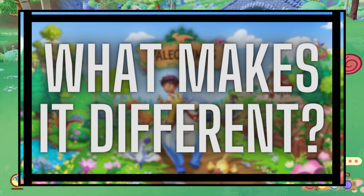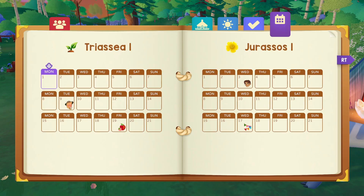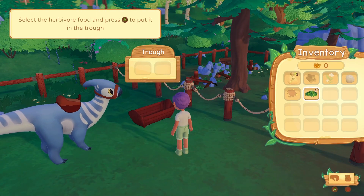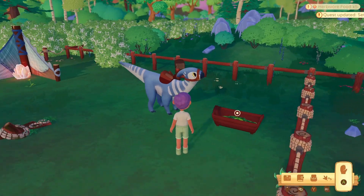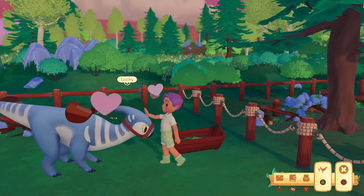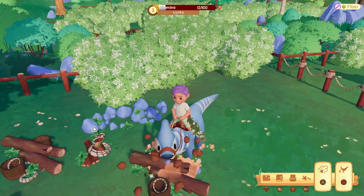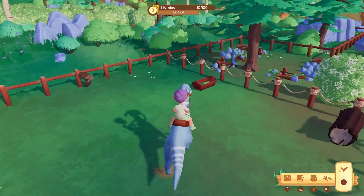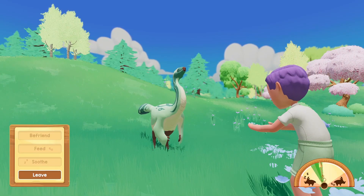So now let's talk about what sets this farm sim apart from others. There's a new farm sim that drops every single month — what makes Paleo Pines different? Besides the very obvious inclusion of dinosaurs as a replacement for the standard goats, chickens, and cows motif, the dinos of Paleo Pines can actually help out with aspects of your farm. They're not just there to generate revenue like you'd normally see, where you get milk, eggs, or wool to sell and make money.